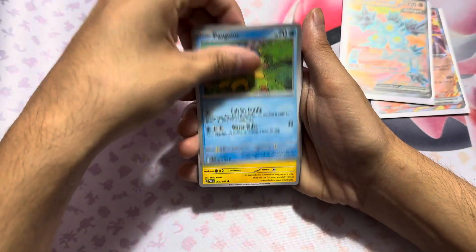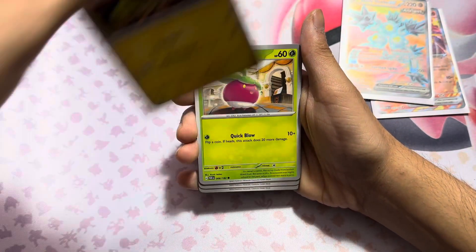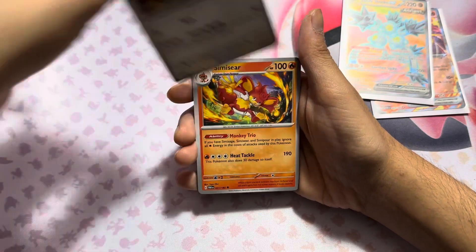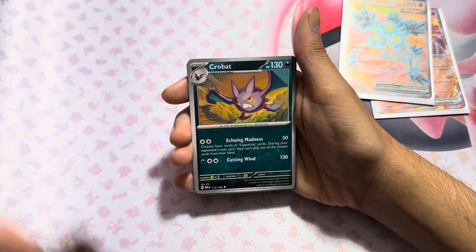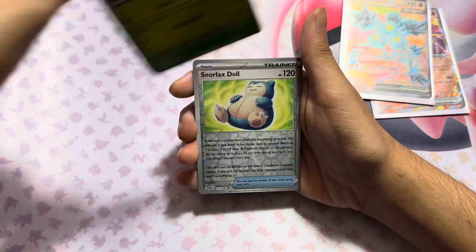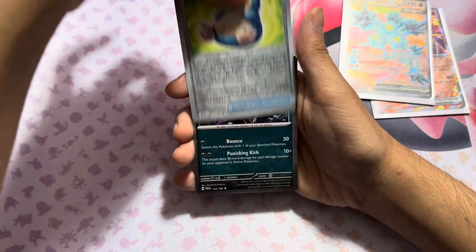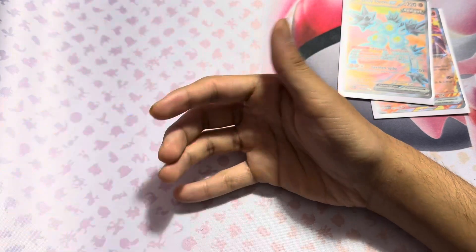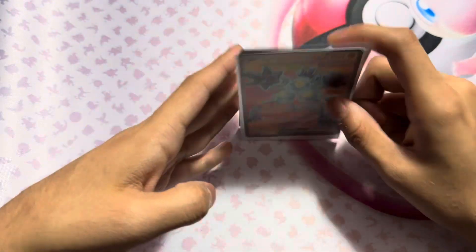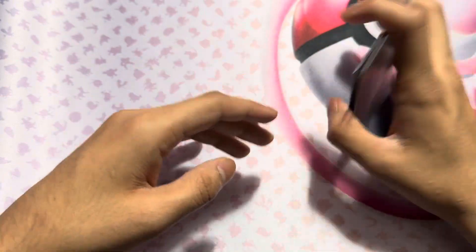Now we got a Pimp, Whistle, Bonsuite, Phoebus, Semi-snare, Crobat, Dotter, Snorlax Doll, and then that to end it. So, two pulls — not the greatest pulls, but I think I've gotten both of these before. This is gonna be the end of the video. Don't forget to like, comment, subscribe. We'll catch you guys later.